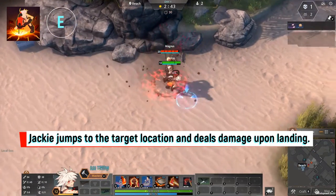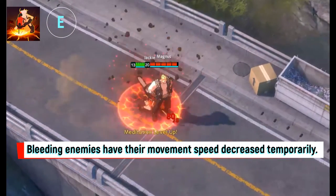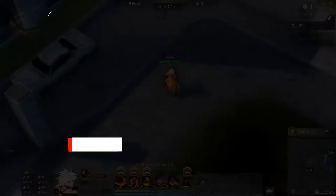Jackie's E skill is Leaping Strike. Jackie jumps to the target location and deals damage upon landing. Bleeding enemies have their movement speed decreased temporarily.